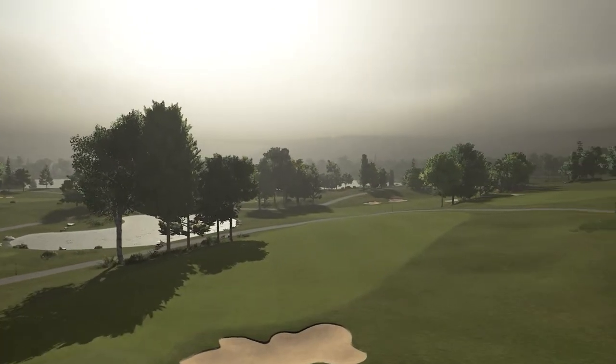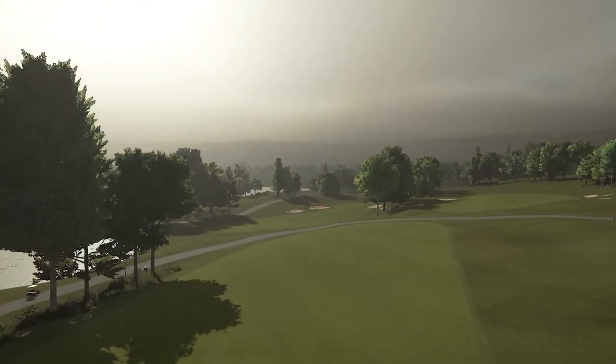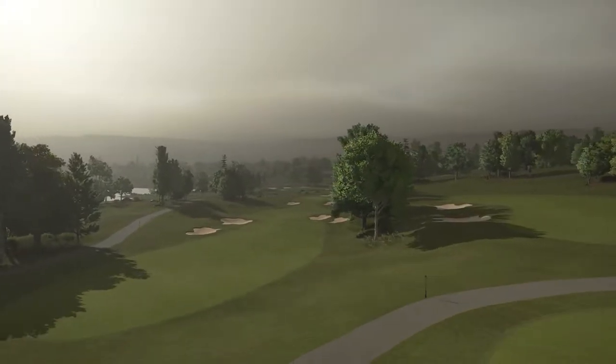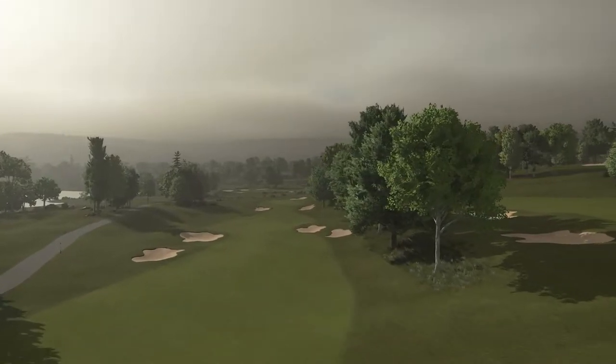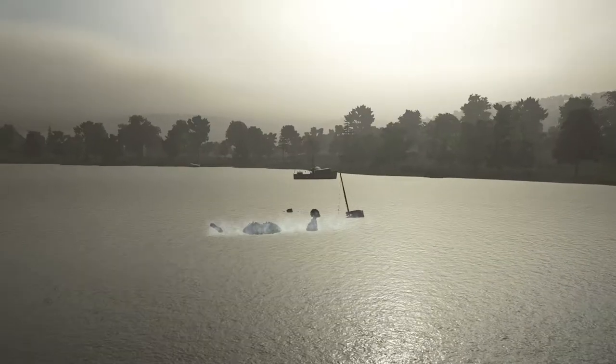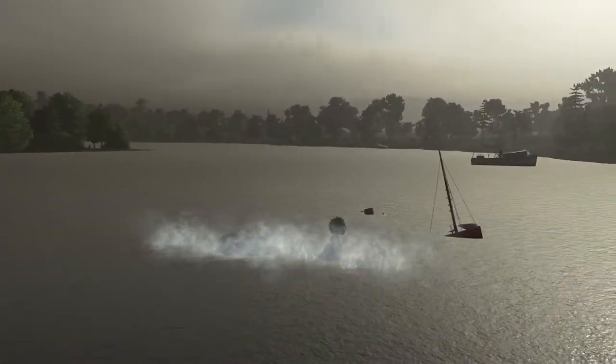Every course I've played in the rookie design contest has got the squirrel stamp of approval. If you get some enjoyment drop a like, I'd greatly appreciate it. Subscribe if you want to see more, and we are diving into the white tees, pin location number one, all the default course conditions - firm greens and fairways and fast green speeds. Let's get out on the course and have some fun.